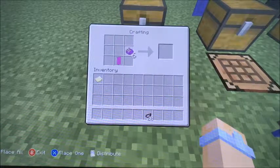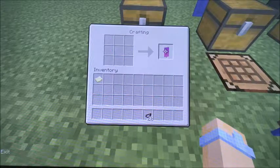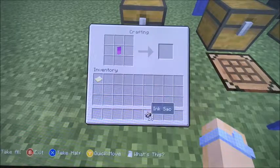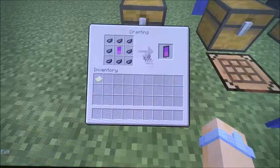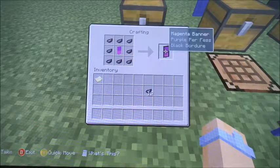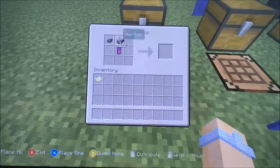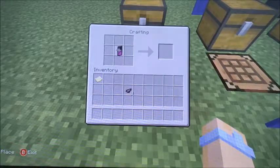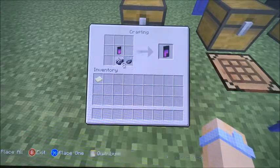Then take your six purple dye and use them all right on the top just like that. Take it out and put it in the middle. Then take your ink sacs and trace along the entire thing. Take it out, put it back in the middle. Then take it in half and put three on the top. Take it out, put it right in the middle again, and then do three along the bottom.